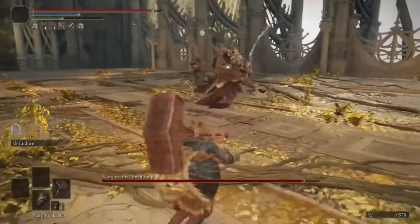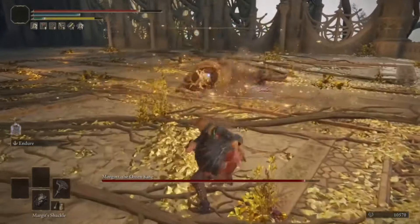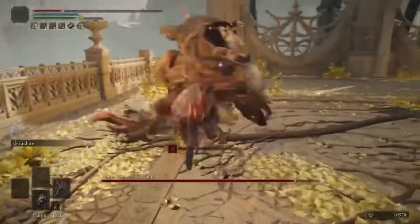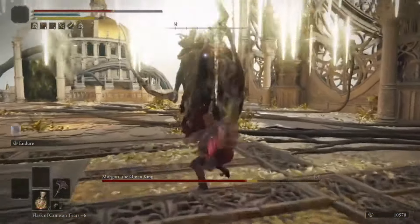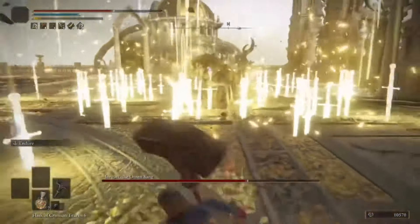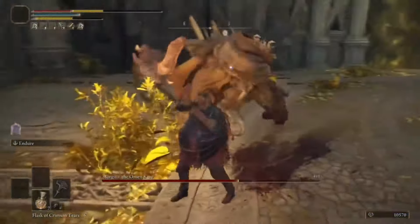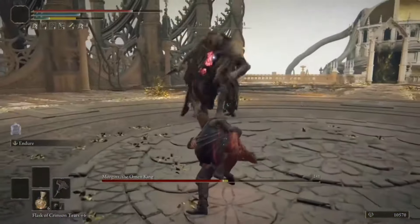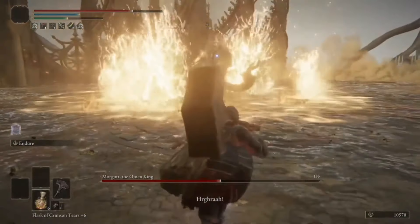Unless his attacks dodge ours, of course. You can use the shackle to sometimes hit him. The best time for a full charge throw is when you're at full stamina to ensure you have some left to dodge. My hammer's better. Phase 1 is the easy part. Phase 2 you have to account for his dodging, meaning you'll have to swap up your tactics.